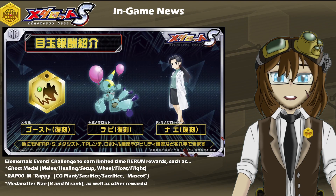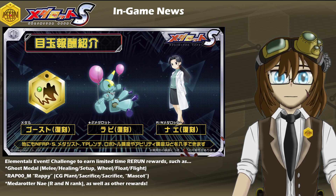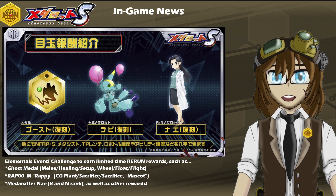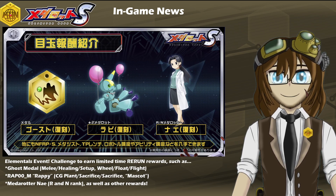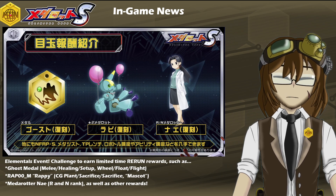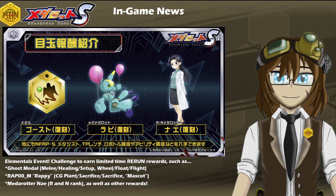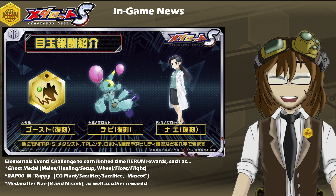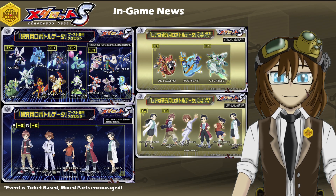Now with the event in particular, like I said, it will be a two-weeker, this time highlighting a lot of Gear 1 or Early Gear rerun events and rerun rewards, which is going to be very exciting. This time around, we'll have an opportunity to earn or collect, if you're a new player, the Ghost Medal, which has a mastery in melee, healing, and setup, with a leg mastery in wheel, float, and flight. You can also earn RAP-0M Rappi, the original mascot type, with Charge Plant, Double Sacrifice, Flight Legs, Float Legs, and Mascot. And then we also can earn Meta Rodder 9, V, R, and N-Rank versions respectively.